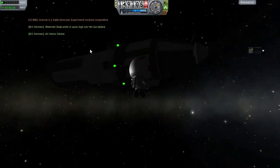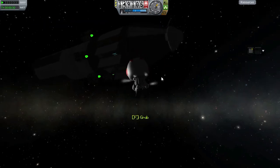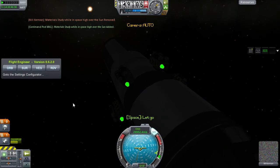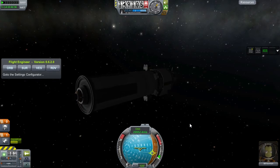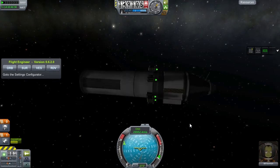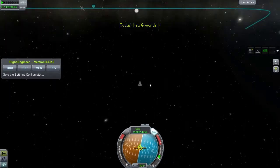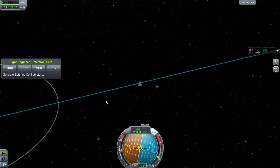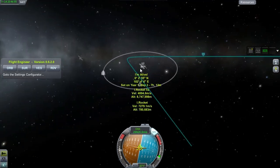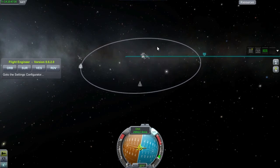As soon as Bill gets that information out of the science canister, he is going to climb back into the ship and fire his rocket for a return home. Because if not, he will spend eternity co-orbiting the Sun with Earth — in the same orbit, just a little bit ahead of it, probably not seeing Earth again for many thousands of years, or at least several days, which would be enough to get him terribly bored. Anyway, we're just going to point retrograde, burn, and wait — so I'll show you how that turned out.